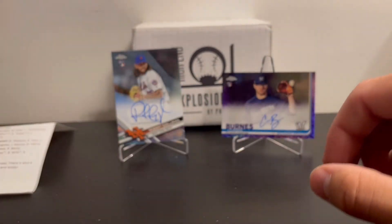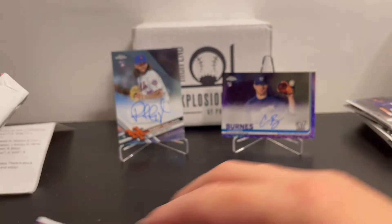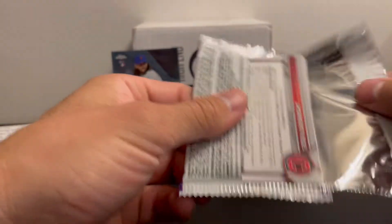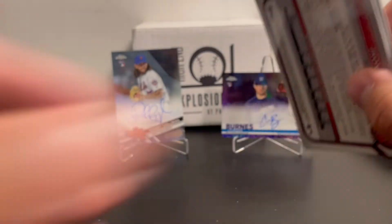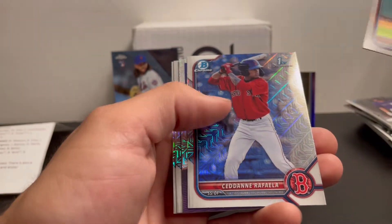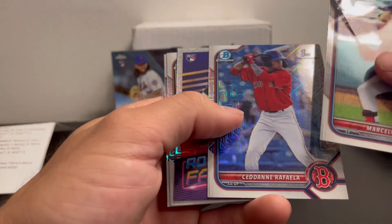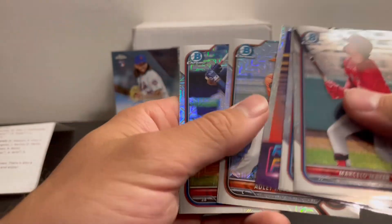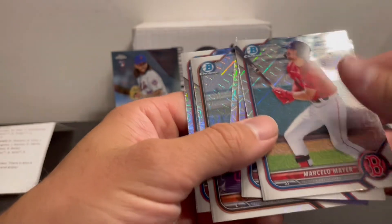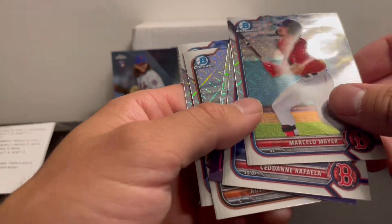Up next we have 2022 Bowman Mega Mojo Pack. Watson, Cruz, Wood. First Bowman Raphael, Kevin Sheets, Hailey Rushman and Noel First Bowman. No color in here.